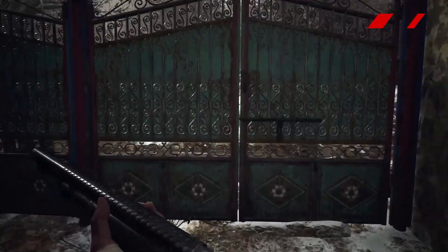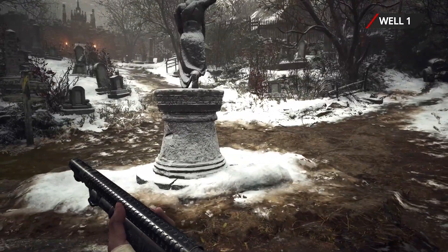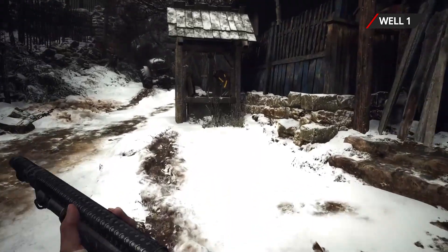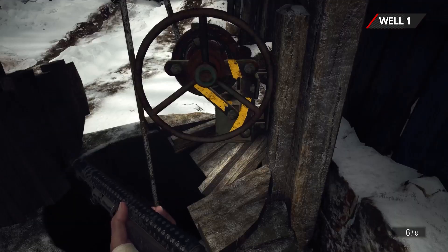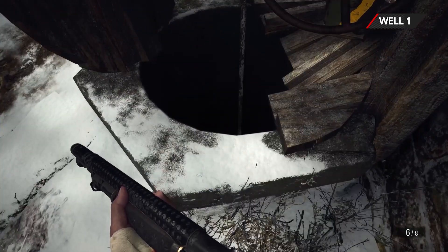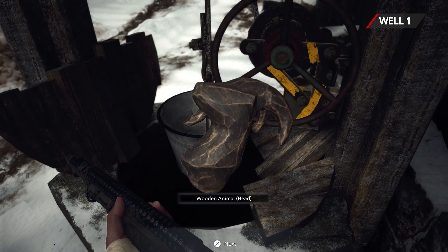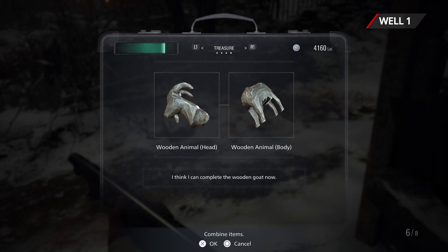Well number one is on the east side of the Maiden of War Square. You'll likely notice it on your first arrival in the village and this is probably one that's been annoying you the most, asking for that other item. After you have the well wheel you can use it to dig up an animal head, which is one half of a combinable treasure that you can put together to sell to the Duke for lots of lei.